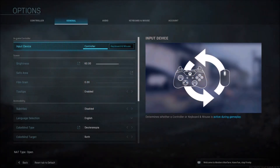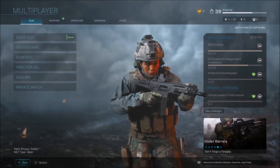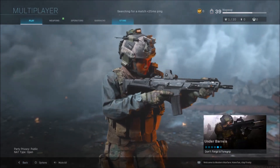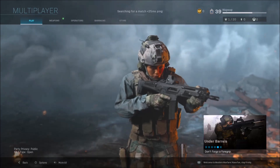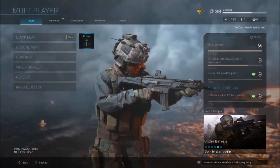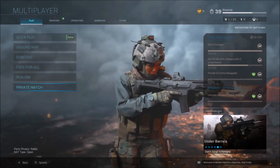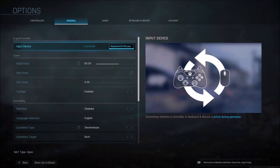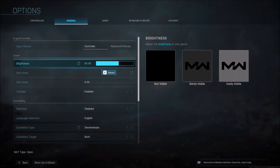Hey, how's it going YouTube, thank you guys so much for joining in today's video. I'm going to do a brief tutorial on how to set up your mouse and keyboard, as well as the first full gameplay I had on a Headquarters match. The very first thing you're going to do is plug in your mouse and keyboard. Then go into your settings, go over to General, and right where it says Input Device, change it from Controller over to Mouse and Keyboard.